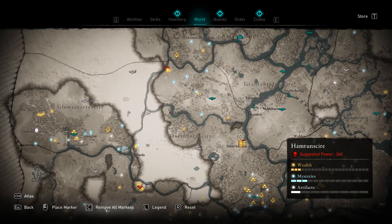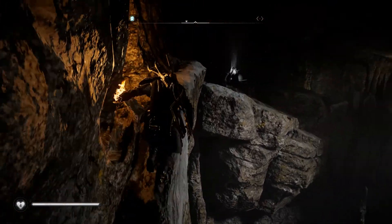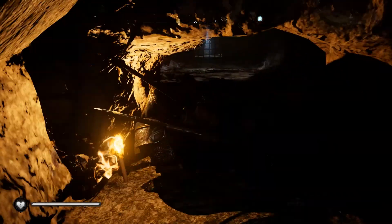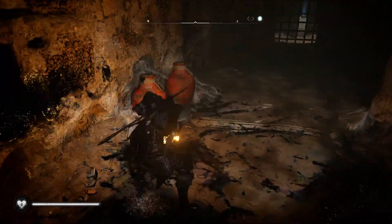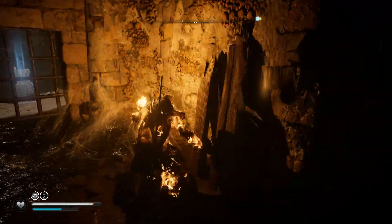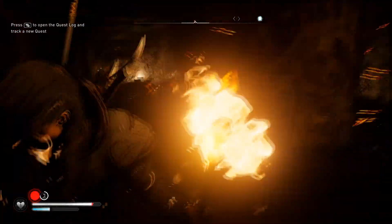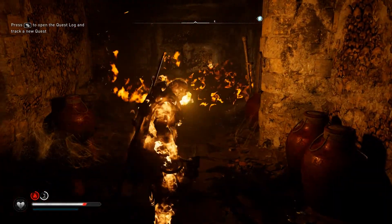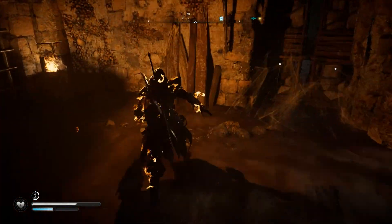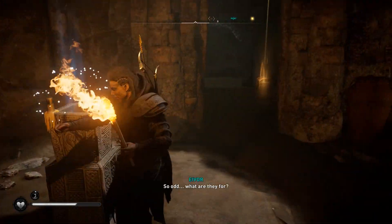The fifth tablet is in Wosig, located in Hamtunscire, just northwest of Winchester. Once in the cave, look up for white ridges on the walls to climb onto, which lets you make your way to the other side. In the back room there will be oil jars scattered around — make sure to stand back when you hit them, as hitting them up close can turn you into a human torch.